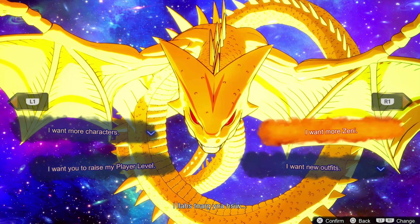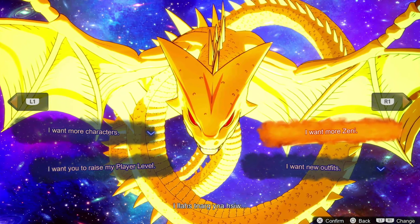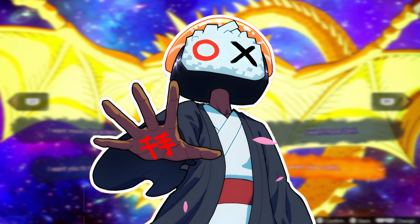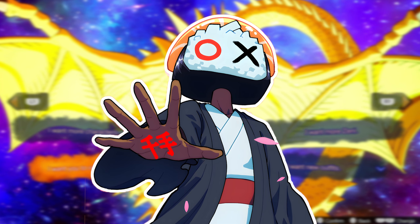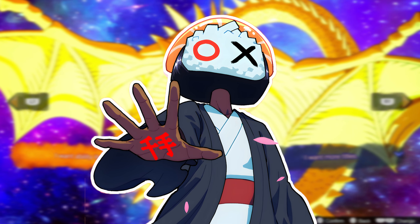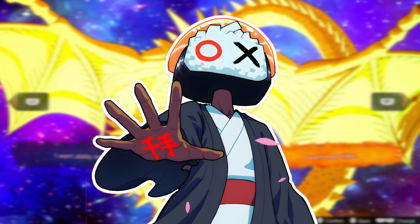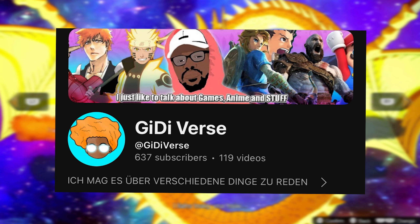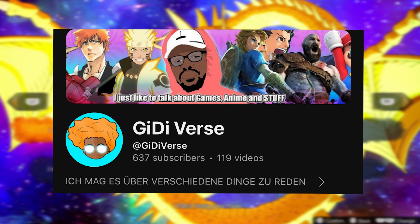Now let's get into Porunga, the Namekian dragon. How do you get him? It comes from offline battle. You can get Shenron Dragon Balls and Porunga Dragon Balls from playing offline battle — I played mostly in tournament mode and got them randomly. That one's kind of iffy; you just play a lot and hopefully you'll get it. But it has to be from offline battle. Definitely too much RNG for me, but go for it.